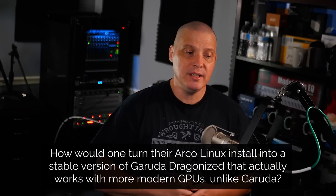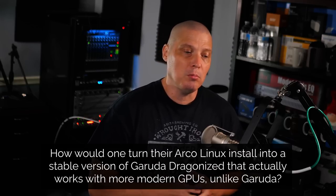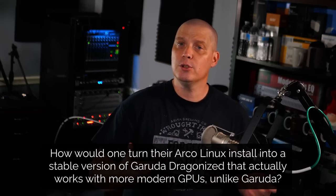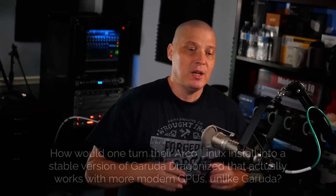The first question: Hey DT, how would one turn their Arco Linux install into a stable version of Garuda Dragonized that actually works with more modern GPUs, unlike Garuda? That's a tricky question because you can actually turn Arco Linux into Garuda. You can enable the Garuda mirrors, the pacman mirrors, and essentially you would then be installing packages from the Garuda repos rather than the Arco repos.